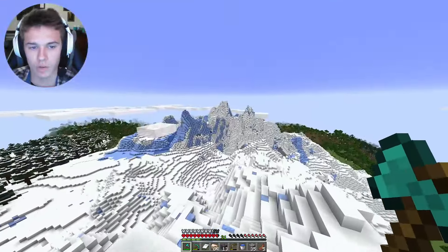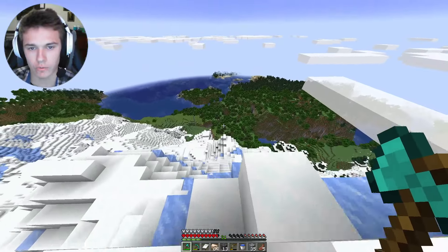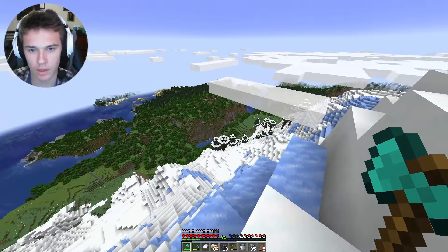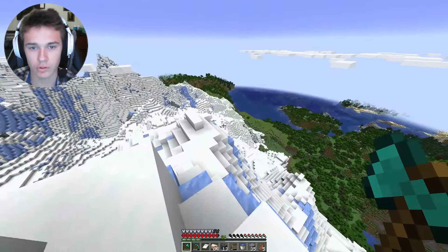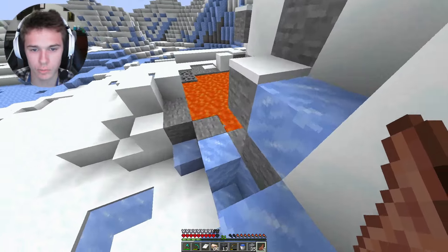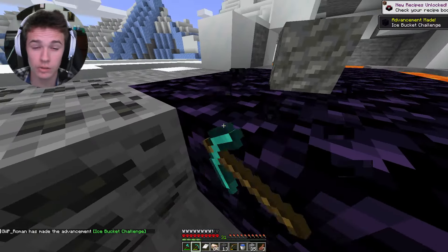There's also an ocean right here which is very important. I'm gonna build a little cobble tower. Right now we have camp set up on the other side of this mountain, but that cool ravine is right down there — so it'd be near the ocean, near that cool crevice, and still near the mountain. I think it's a pretty good spot.